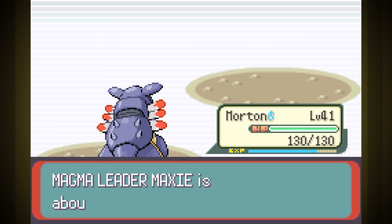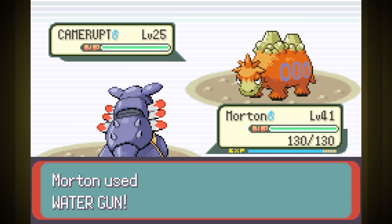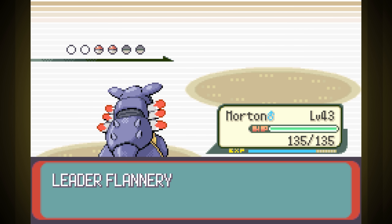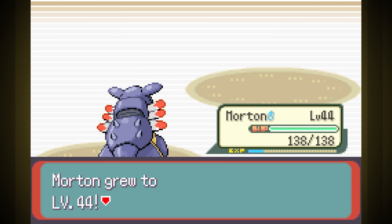Before that, though, we have Maxie. Thankfully, our newfound attack power led us to totally demolishing his whole team, so I'm feeling pretty good about that upcoming Fire Gym. Speaking of, it went amazingly, with Water Gun one-shotting her whole team until Torkoal, who was one-shot with Ancient Power.